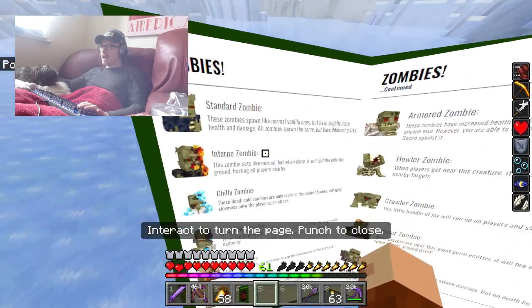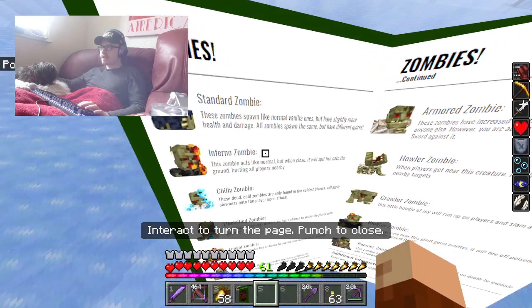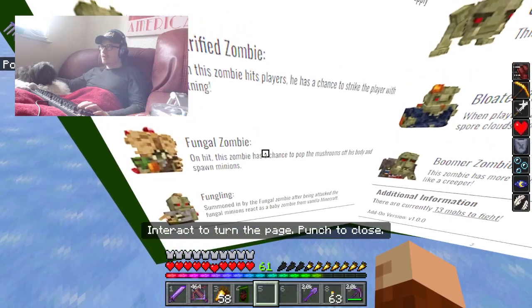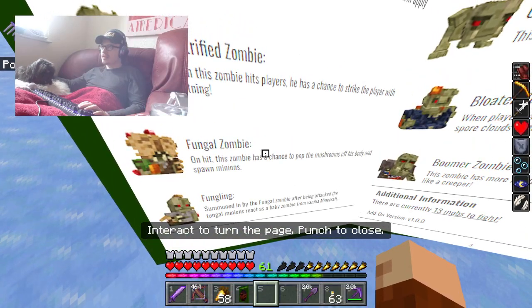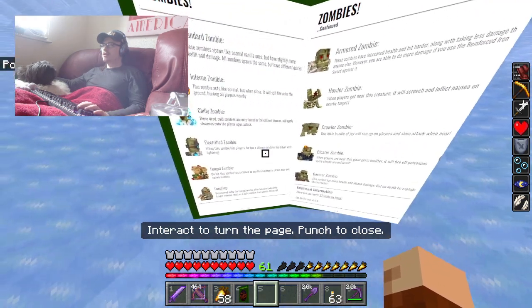So you've got standard zombies, inferno zombies, chill zombies, electric zombies. Then you've got fungal and fungling. So that's a bunch of new zombies.